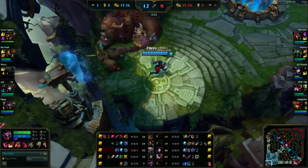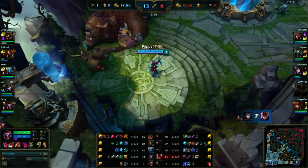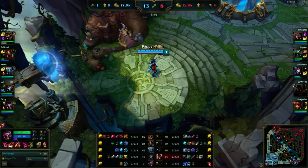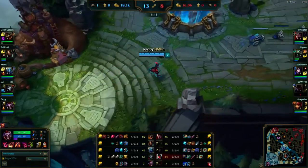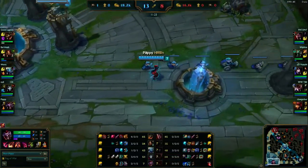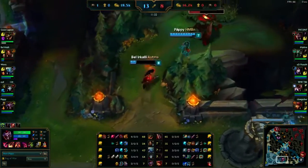Here I'm patiently waiting for an item because I was close to affording the Needlessly Large Rod, which I'm going to use to build a Rylai's Crystal Scepter. I also built Ionian Boots to get the cooldown reduction on boxes and most abilities - there's not really anything else worth using on Shaco support in terms of boots. The main focus of Rylai's is to have the slow on the boxes.